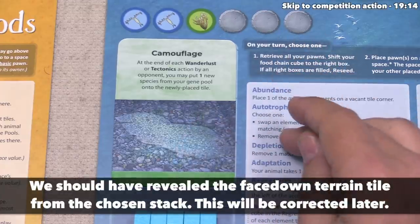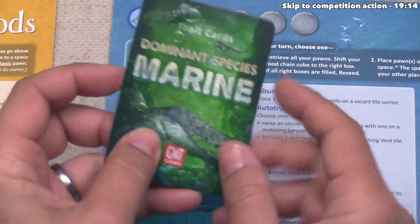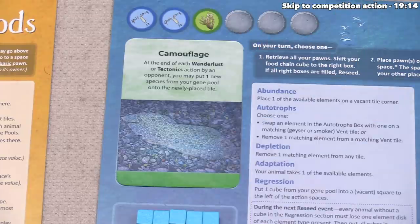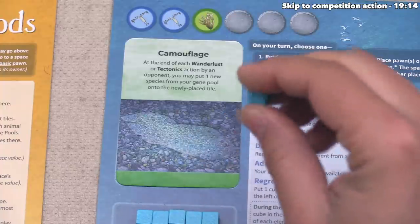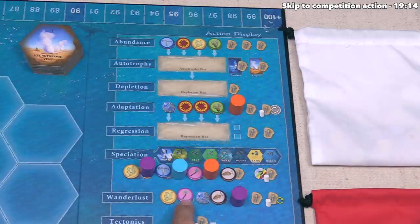That wanderlust action is coming to an end, and it's now time to talk about the special cards that each player has, and in particular ours, which is called Camouflage. At the start of the game, each player was given three random trait cards and got to choose one simultaneously. Camouflage says that for the rest of the game, at the end of each wanderlust or tectonics action by an opponent, we may put up to one new species from our gene pool onto the newly placed tile. In this moment, we could take one of our species cubes from our gene pool and add it directly onto that tile, but it would be endangered because the sun element is the only one next to that tile and we do not have any sun on our board. So we are not going to activate our camouflage card.